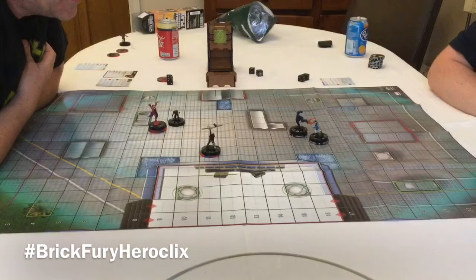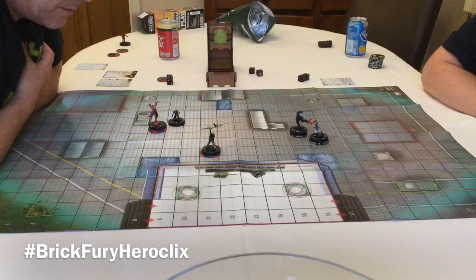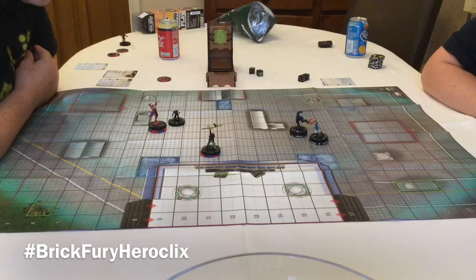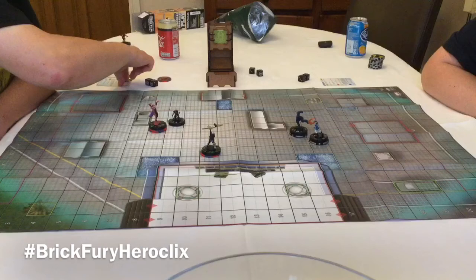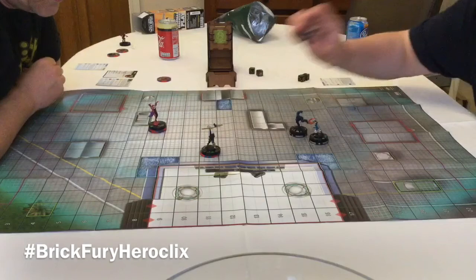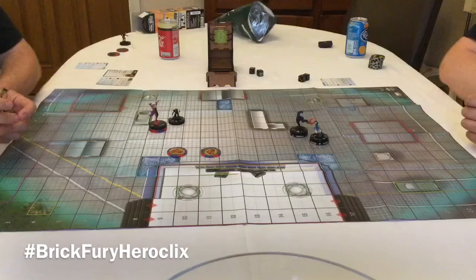Brother Voodoo has to take a normal action now. I'm going to shoot Wolverine. Ten against seven - that's a seven to hit. I've got a big fat eight, so that's a hit. That is two damage. Toughness reduces it to one. She has to clear too. And it's Blake's X-Men team's turn.